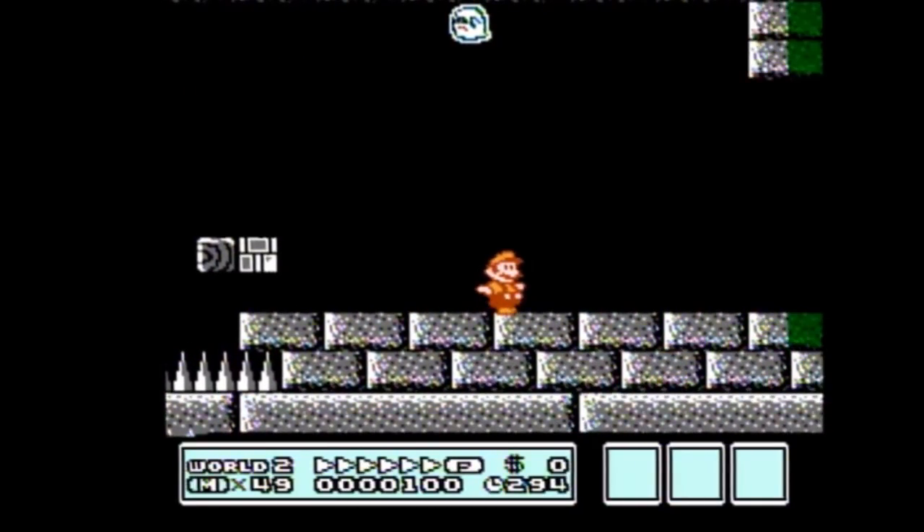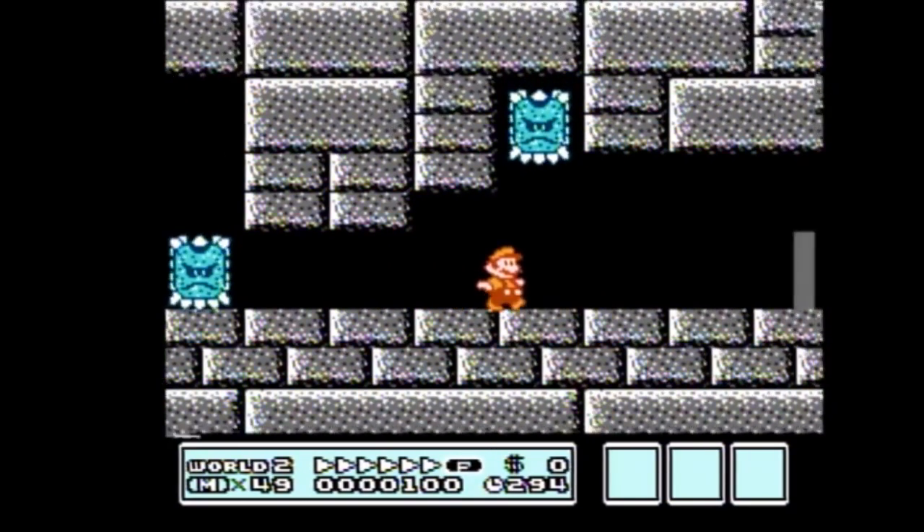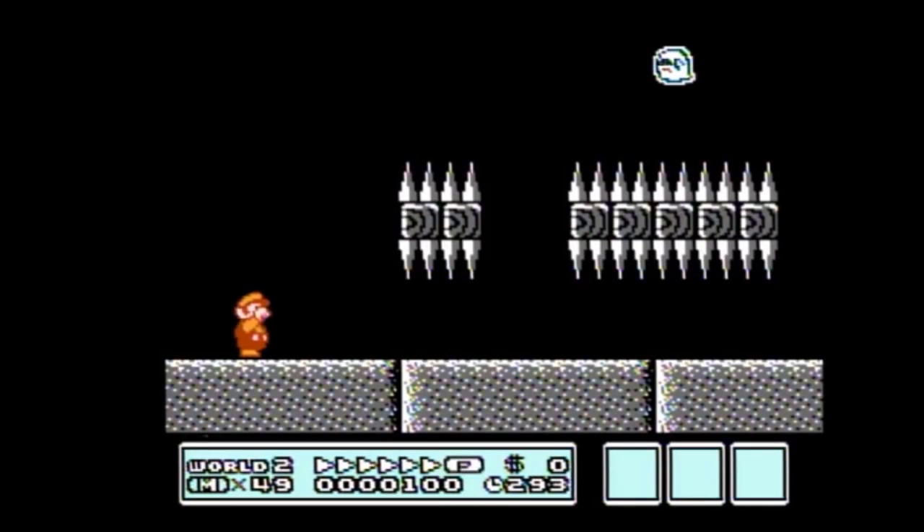Once you land, just keep running till you hit the door and be ready to press up. On the other side of the door, stand and wait for a cycle, and once you have a clear path, start running to build p-speed.